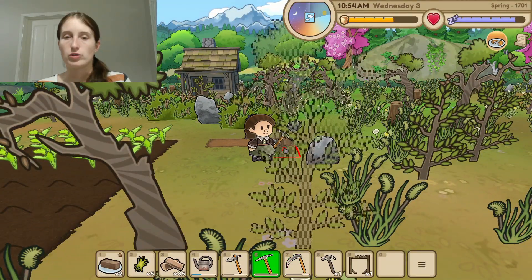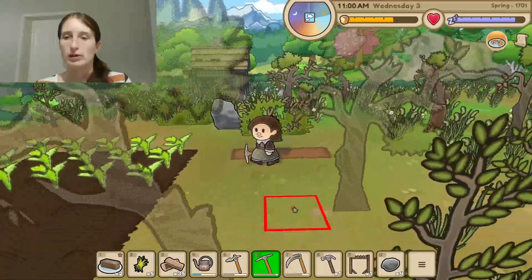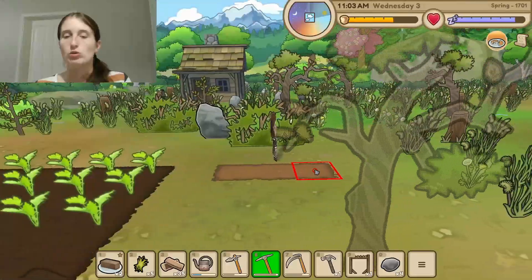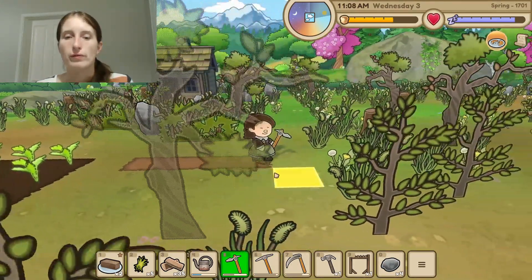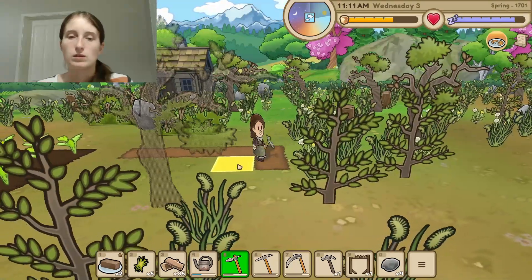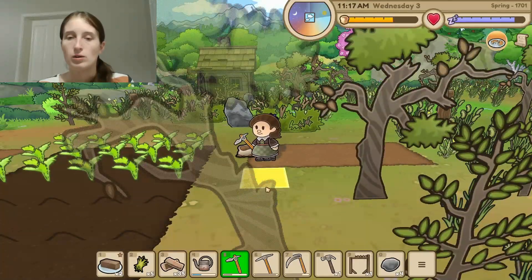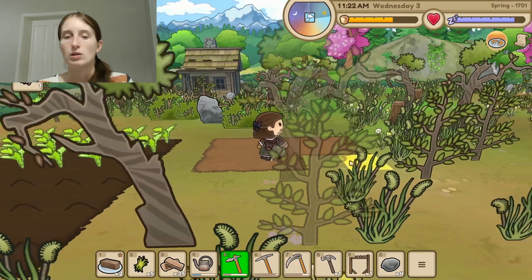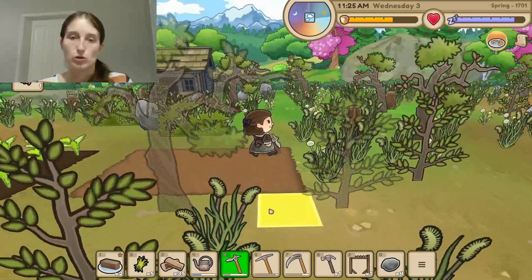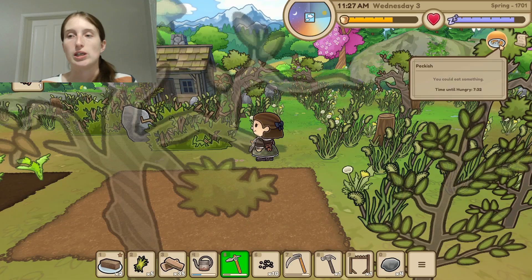We'll get rid of these rocks here too. We're getting pretty hungry over there. Maybe we can get rid of this tree. We can do five more and then I'd be worried for our hoe — I definitely don't want to break it. Let's go to inventory and switch out the cabbage seeds and get those planted.